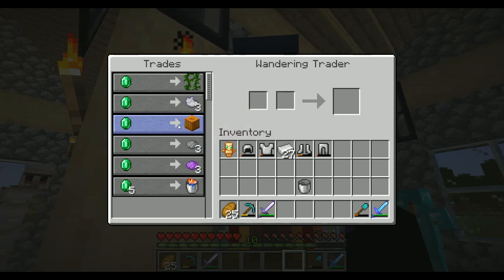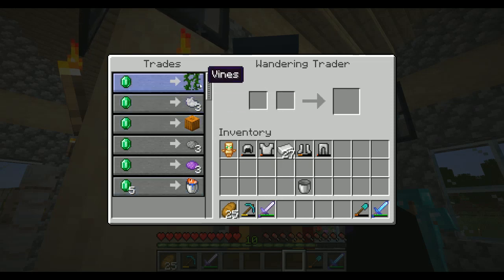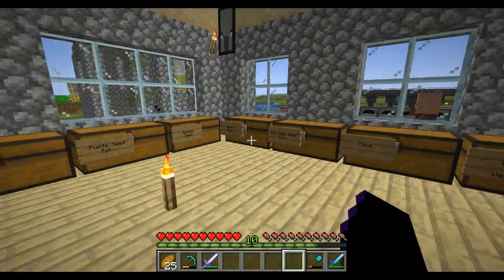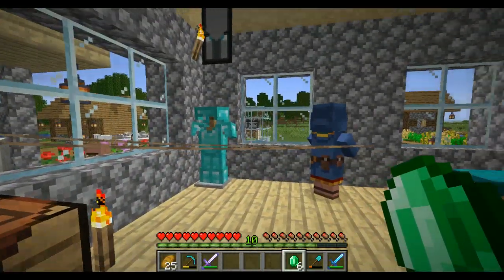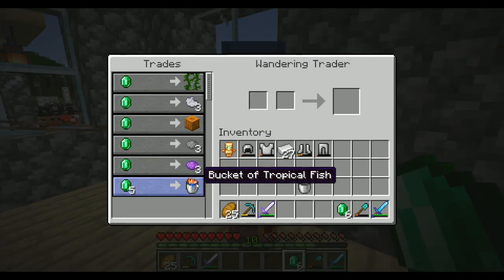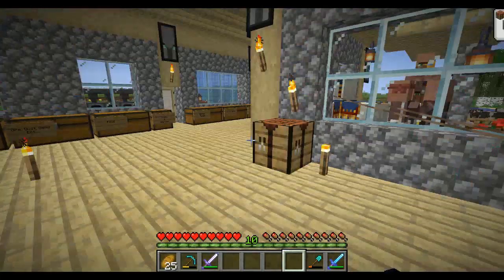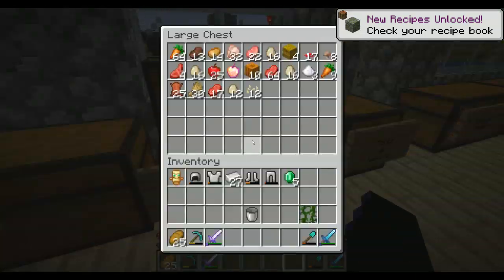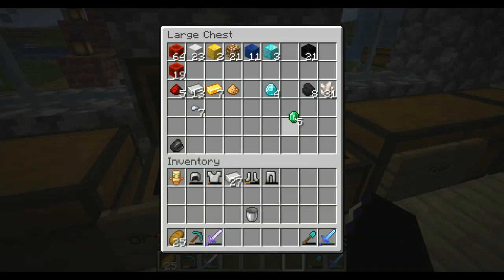I do have some pumpkins. I need to make a pumpkin farm at some point. Ooh — tropical fish! Do I want a tropical fish? No, I won't get a tropical fish. But getting at least one vine would be a good idea. And I've got pumpkins — yeah, I've got ten. For now I'll stick the vine over here, and we can go back in.